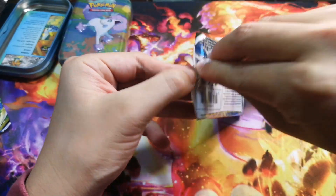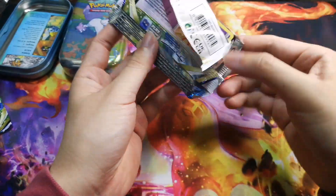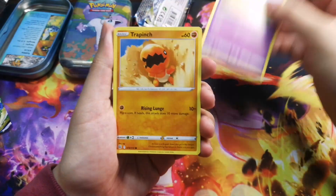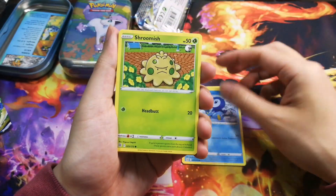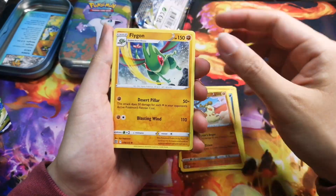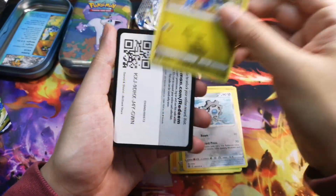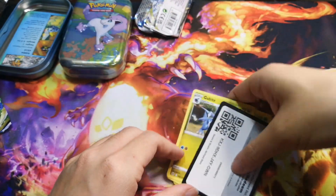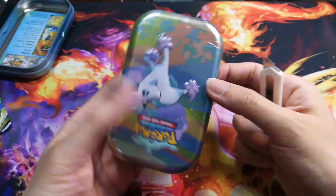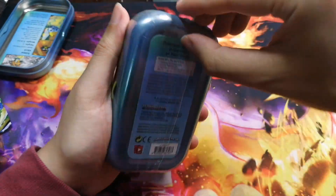I don't think I want to be ripping Evolving Skies anymore — that Garbodor V card somehow always comes up for me. From the next pack: Poké Ball, Trapinch, Piplup, Purrloin, Wormadam, Flygon, energy, Clang, and a code card. Nothing here. Last tin — is it gonna happen? Are we gonna pull an alt art, or are we gonna pull another Garbodor?